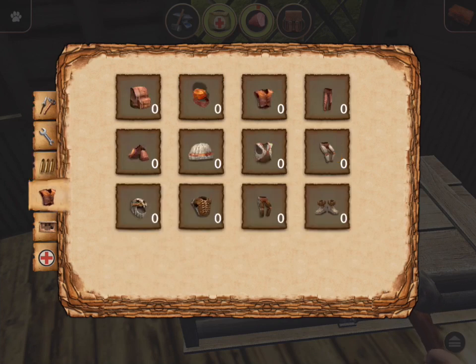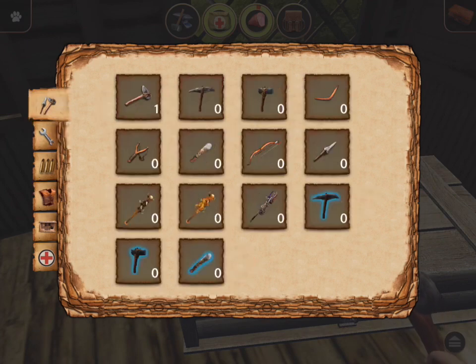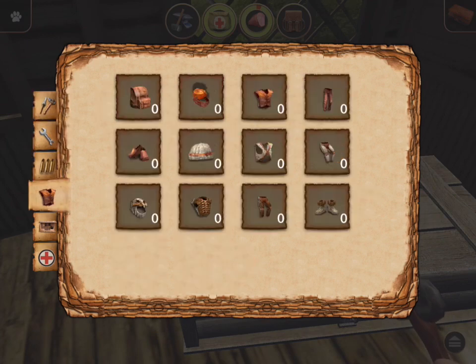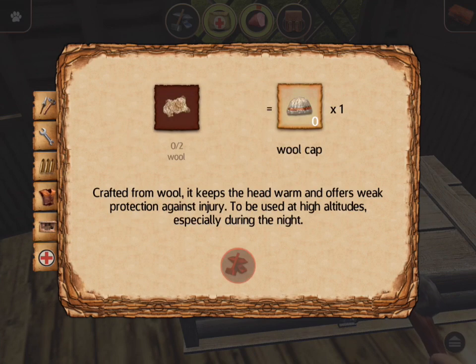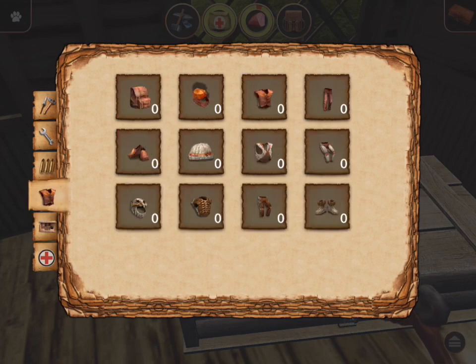We got armor, it looks like — we're probably going to have to get some of this. Or am I in the manual right now? I want that hat. You see this hat — wool cap, crafted from wool. It keeps the head warm and offers weak protection against injury. How that gives any protection is my question.